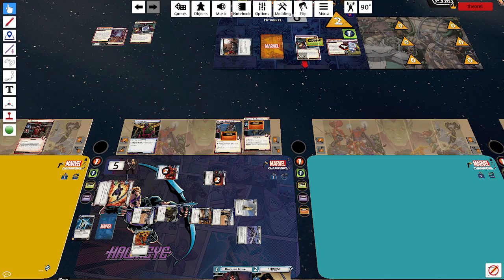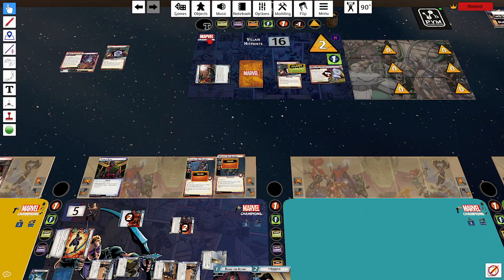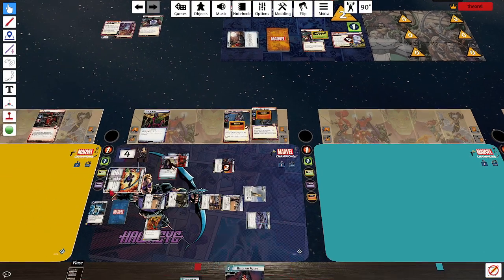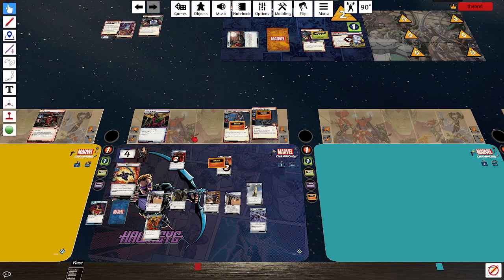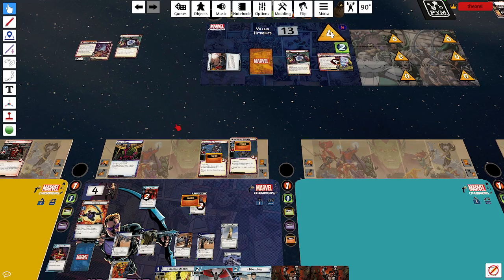16 hit points left on Zola — I may as well punch him. Then we do Ready for Action to make Mockingbird tough so she can block two hits next turn if needed. I draw five — pretty good, I'm happy with that. Zola's stunned so he doesn't attack anyway. US Agent blocks the minion. I let the other guy punch me. I get a single encounter card: my Criminal Best. I lose a resource and get to go Alter Ego, which is actually kind of nice since I'd like to recover.